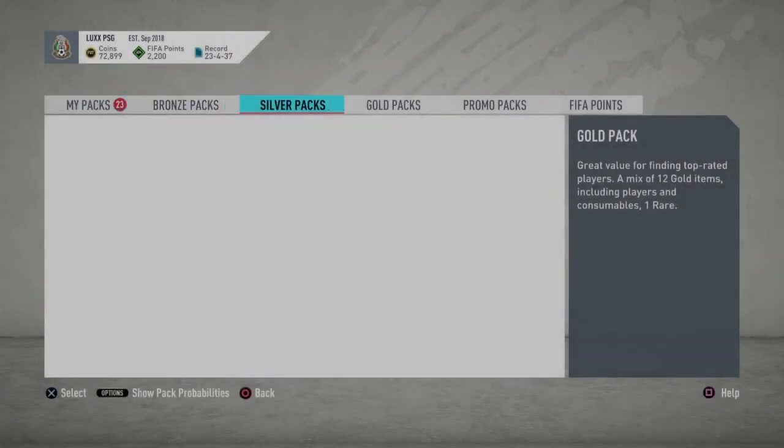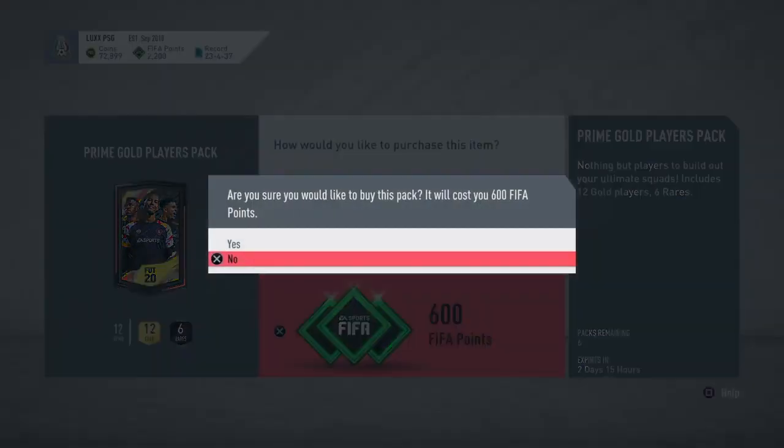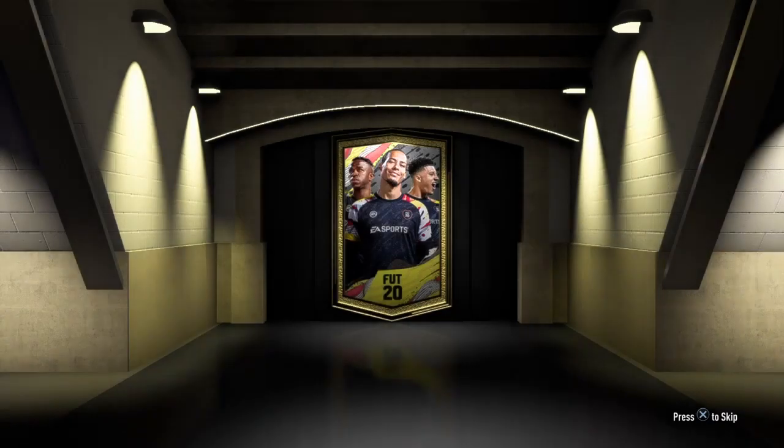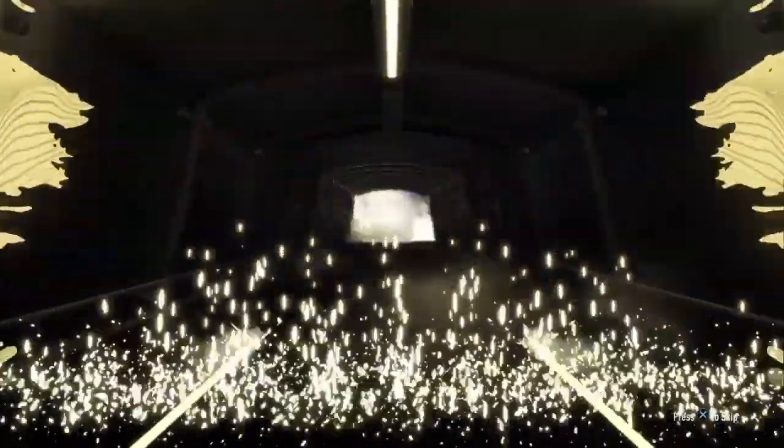What's up you guys, your boy Lux Rampage, and today we got another video. We're gonna go ahead and open up 10 of these premium gold electrum players packs. This is kind of the first prime gold pack I'm gonna open because it is 600 FIFA points and the other ones are 250. I feel like I have a higher chance of getting something better. Let's get straight into it so we're not wasting time.